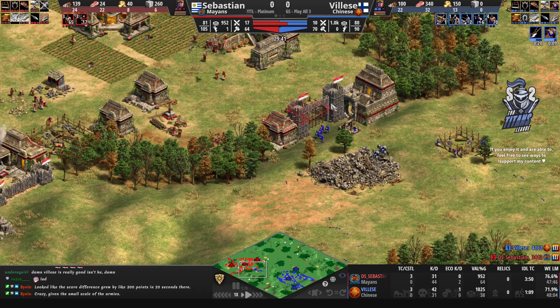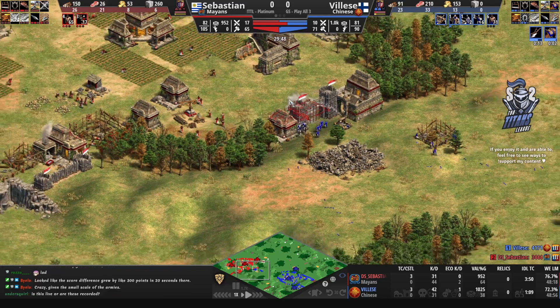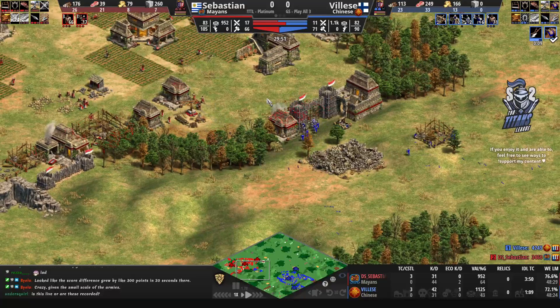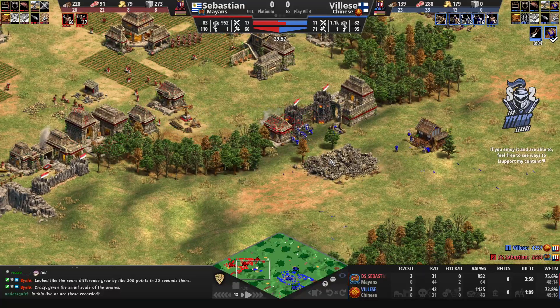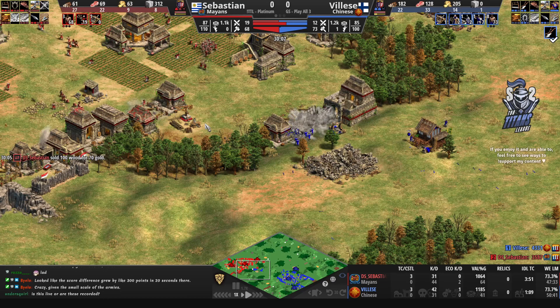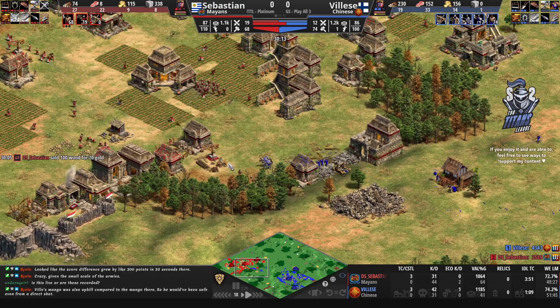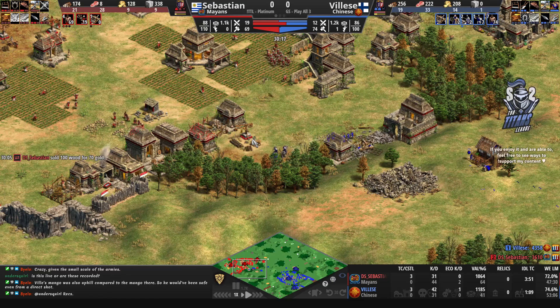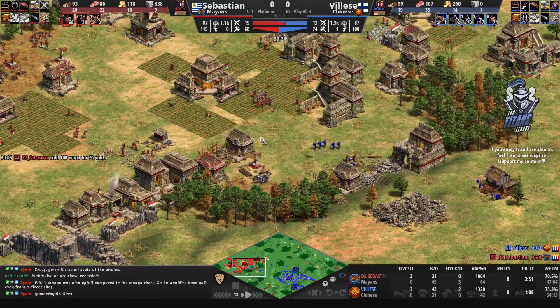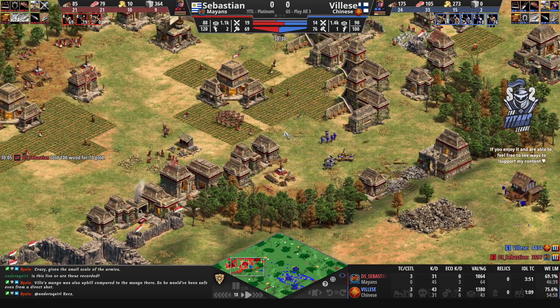The kill/death ratio is going to inflate Vileza's score quite a lot. He's managed to keep up with villager production and has three TCs back home. All of a sudden he finds himself 900 points ahead of Sebastien. Quote-unquote all of a sudden — we know exactly what happened here.